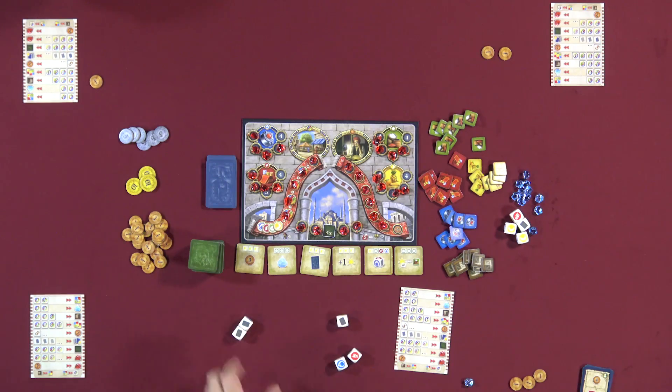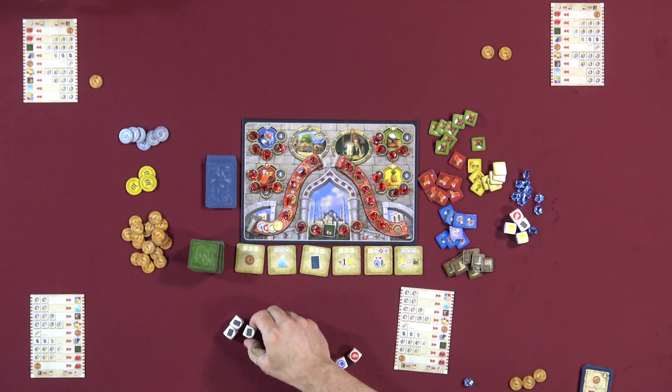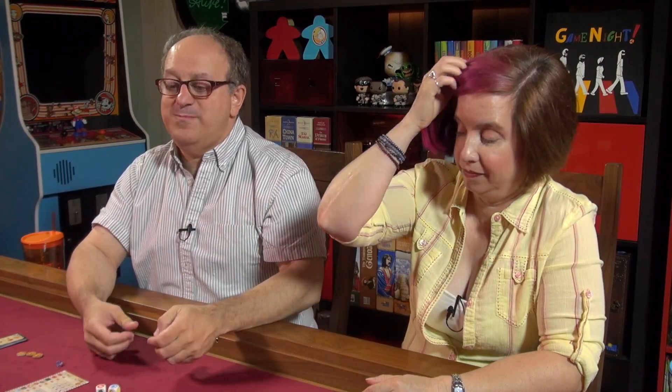When you take the card action, if you use, say, three dice showing card icons, you flip the top three cards of the deck face up and choose one to do. You only ever do one of them, but you pick from however many you revealed. You cannot opt out of doing the cards — you must do whichever one you choose.